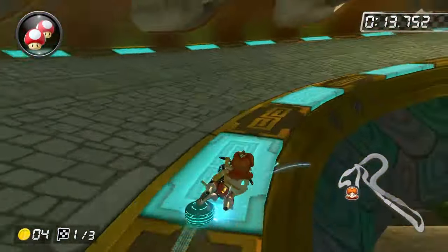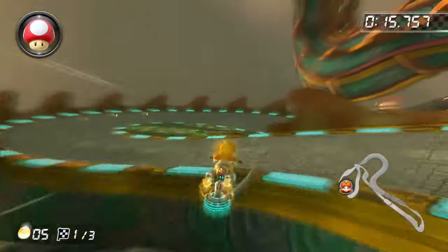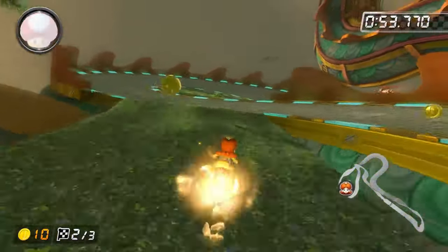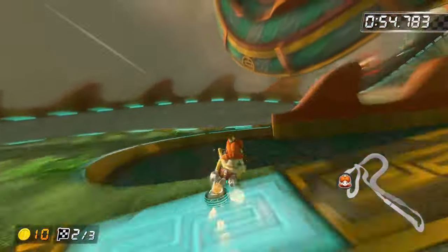The Dragon Driftway gap cut is not possible shroomless with an inside drift bike. So instead, jump into the off-road, then use your mushroom, jump over the ramp, and then jump over the gap.